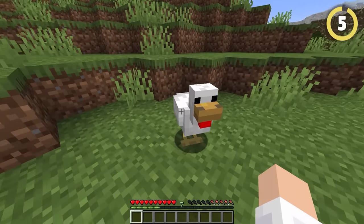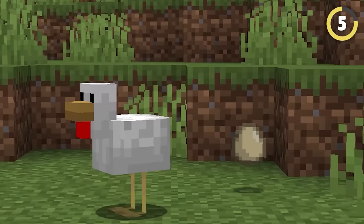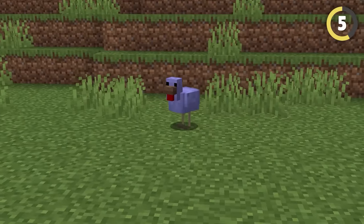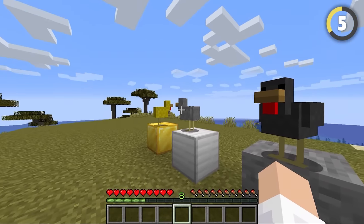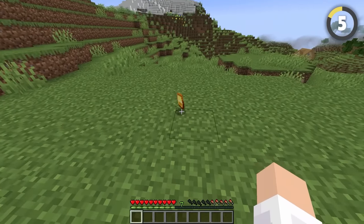Chickens are one of my favorite animals in Minecraft, but I sometimes wish they could do more. That's why the diamond chicken was the best! They were bright blue, and instead of eggs, they laid diamonds. Some mods even add these back, but with stone, iron, and gold chickens too — this is way better than mining.